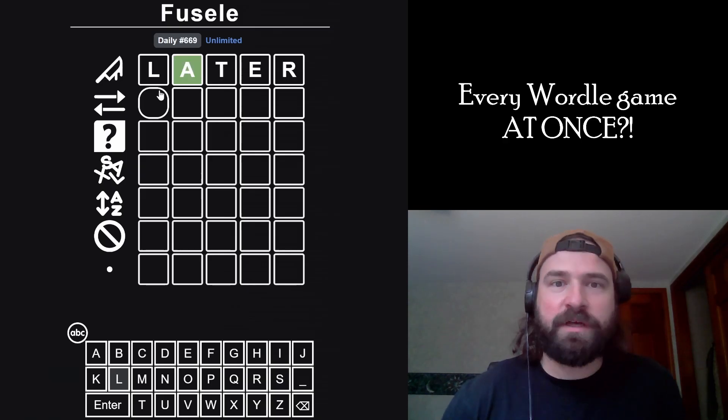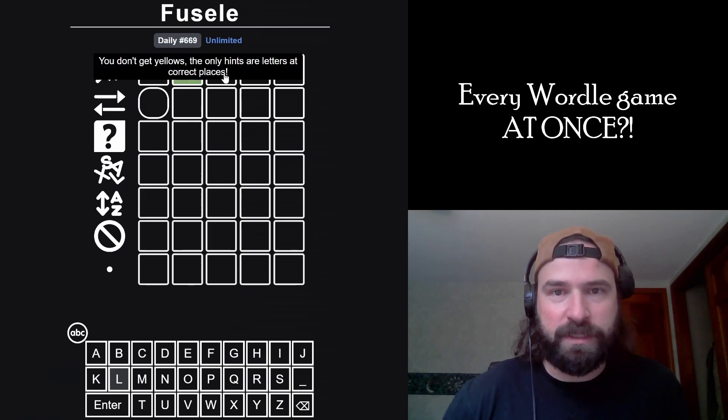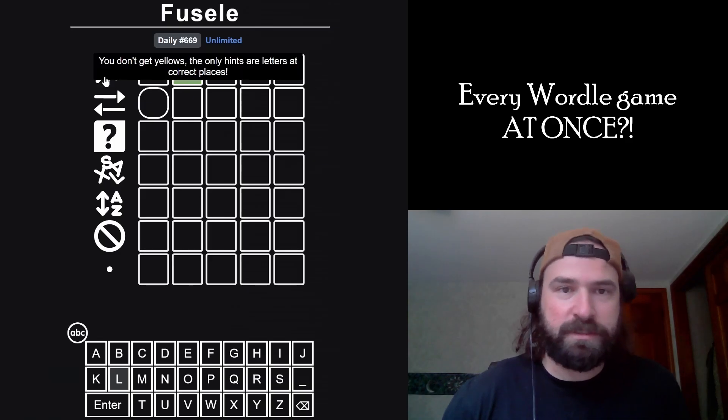So we could have any of these other letters in, which is a little frustrating, but we at least placed an A, which is very helpful. Getting a green out of this first guess is a big deal. This is a tough first guess.